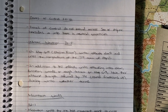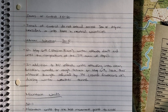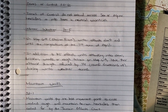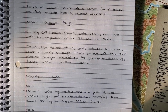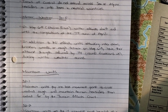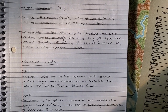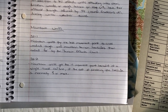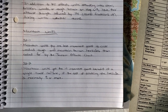Winter weather rule 34-5: on map 6-4, the Italian front, winter effects don't end until the completion of the seventh turn of April. In addition, units attacking into clear, broken, woods, or rough terrain on map 6-4 have their attack strength reduced by one quarter - rounding fractions up - during winter weather turns.